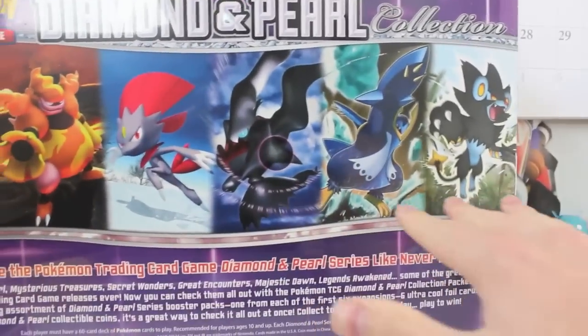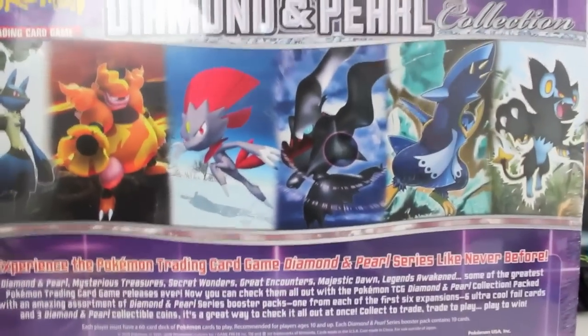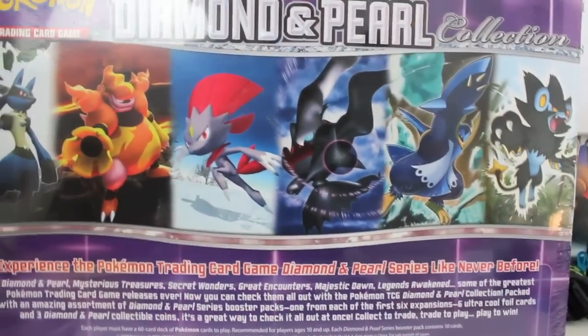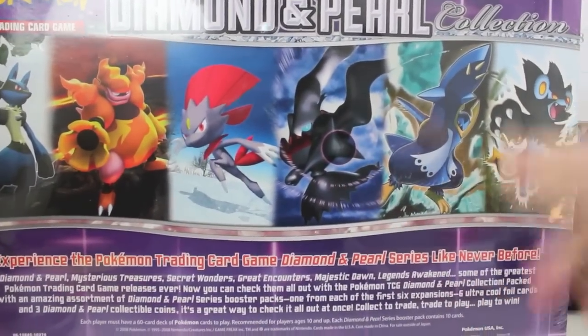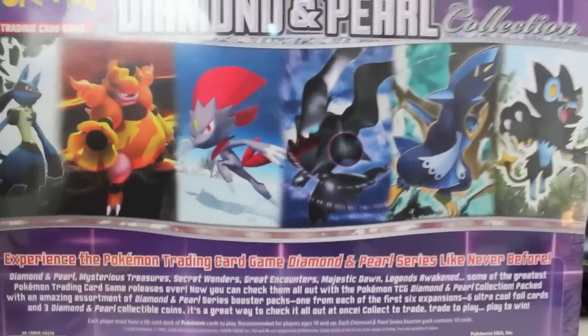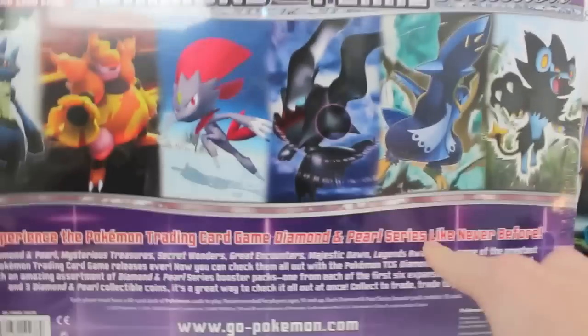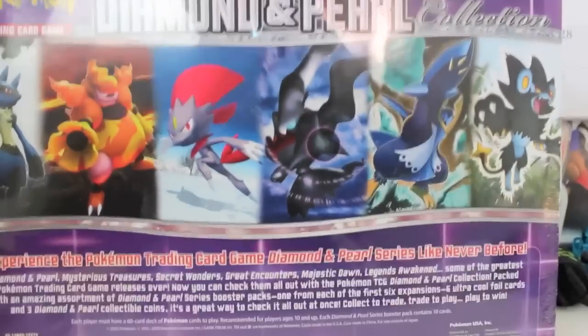This is so insane in the membrane and it's so tall — I can't get over the size of it. It's ridiculous. As we turn around here, we've got an amazing little art display of every single boost pack. Like, best art. I reckon that's probably my favourite — Darkrai looks like such a badass there. That is so epically awesome. We've got Empoleon, we've also got Magmortar, and Lucario on the side.